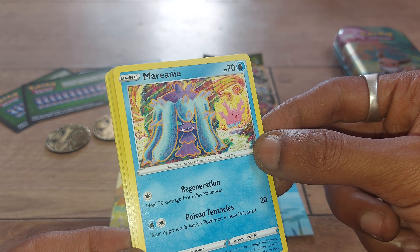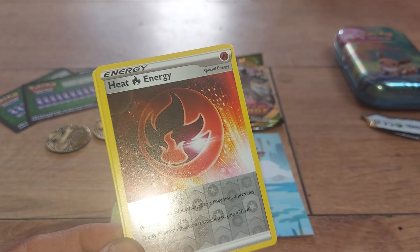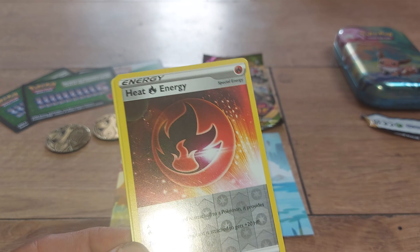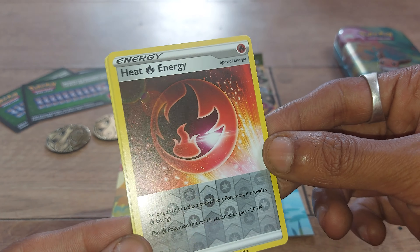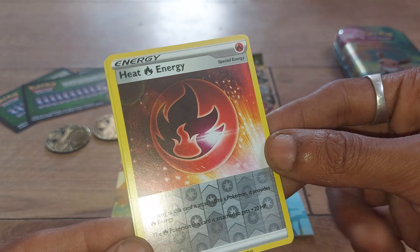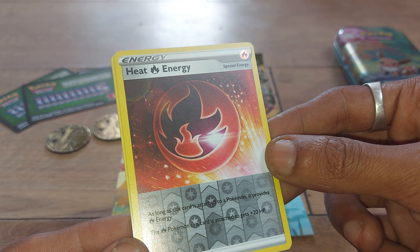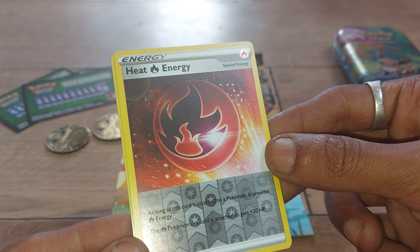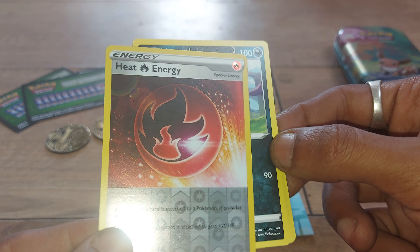We pulled ourselves a Heat Energy — a special energy card. I know this isn't an amazing pull, but I am one of the people that actually likes different variations of energy cards. As long as this card is attached to a Pokémon, it provides Fire Energy, and the Fire Pokémon this card is attached to gets 20 additional health points. Card 174 out of 189.